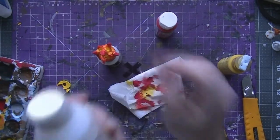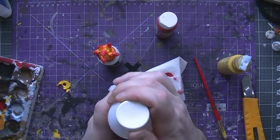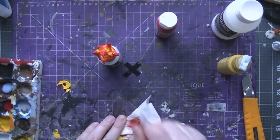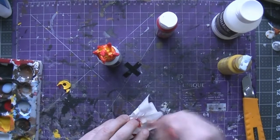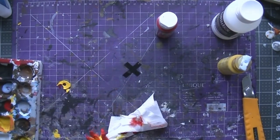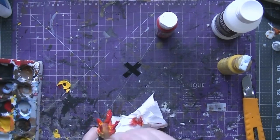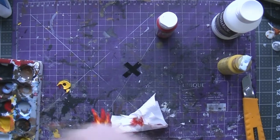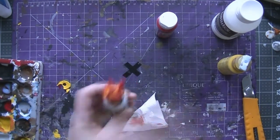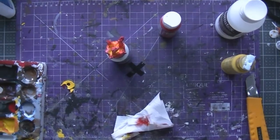The next step is completely optional. We're going to get some Liquitex gloss varnish. So if you want your fires to be kind of glossy looking, you can use this — if you don't really care for it then I would not bother. Warning: make sure your paint is completely dry or this is just going to move all your paint around and maybe ruin your paint job. Just cover this all up and then it will be all nice and shiny. Wait for that thing to dry.